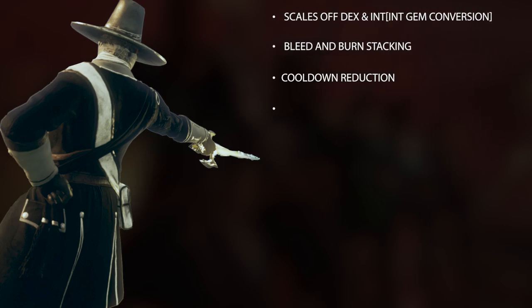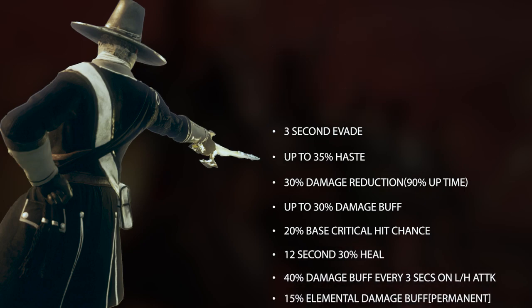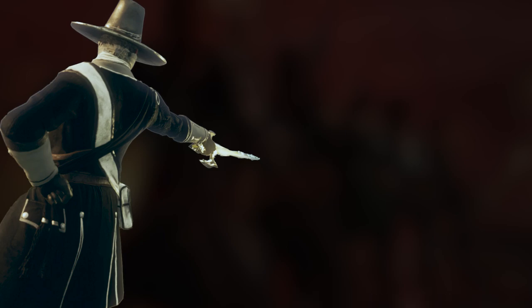This build scales off Dexterity and Intelligence. It has Bleed and Burn stacking mechanics, up to 80% cooldown reduction, unlimited stamina, a 3 second evade, up to 35% damage, up to 30% haste, 30% damage reduction, and up to 30% damage buff.